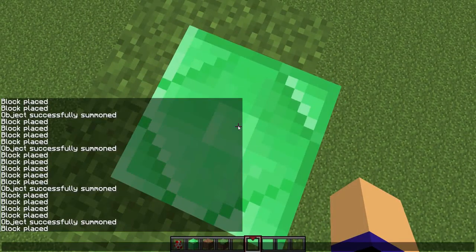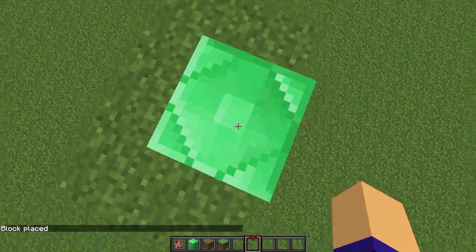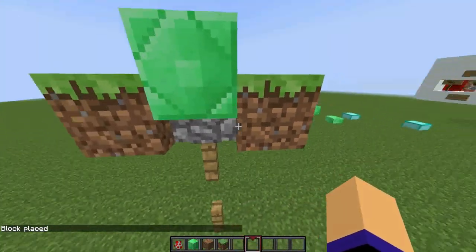The only problem is that we can still walk through it, so the last thing we have to do now is put a cobblestone wall in it.